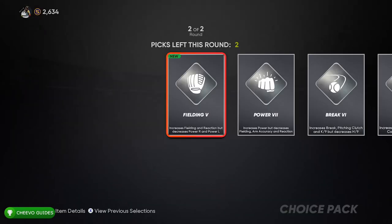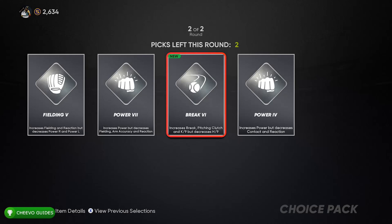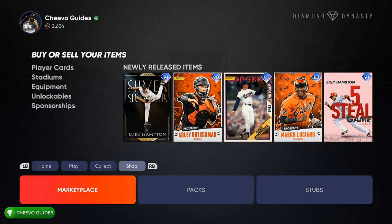Once I completed my first game in Road to the Show — the full thing — I unlocked a pack. When you open up this pack it includes a couple of power-ups, and it also lets you choose a glove. It actually lets you choose which power-up and which piece of equipment you want. I chose the glove and the power-up that I felt would help me the most. That's how I got one of my silver power-ups — by completing the first full game in Road to the Show.